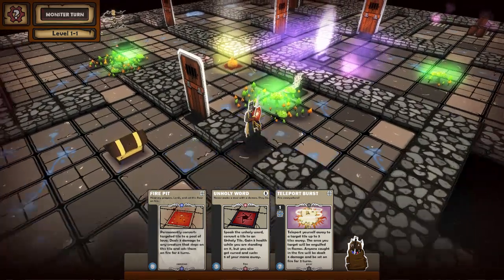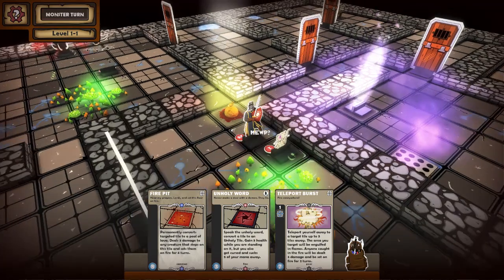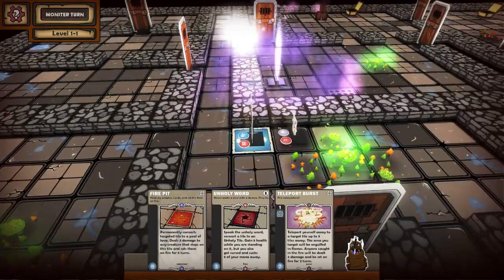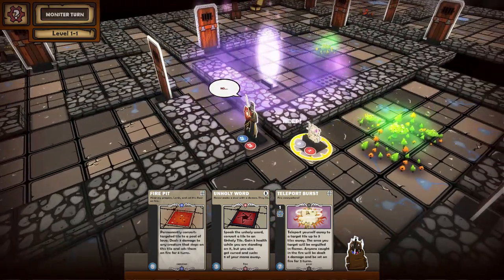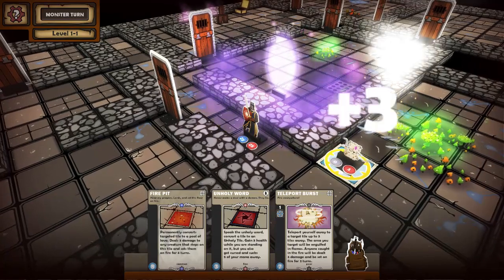You're effectively trading mana, which is an infinite resource, for health, which is a finite resource, as a laminated Crusader. This probably doesn't make too much sense right now, but it'll make more sense as you go along. Those lava pits do actually disappear after a while — that's good to know, because I was never on a level long enough to check.